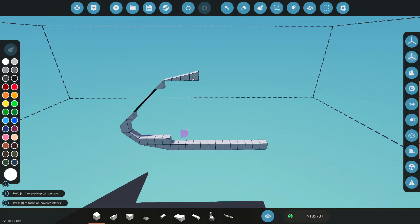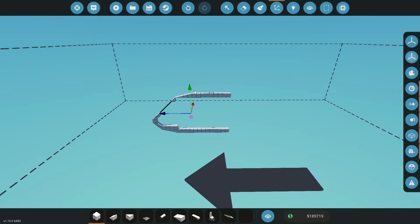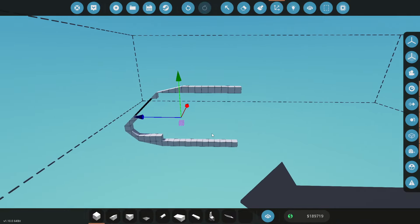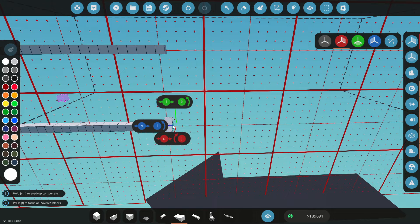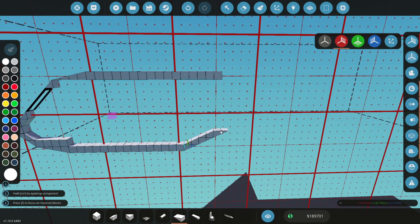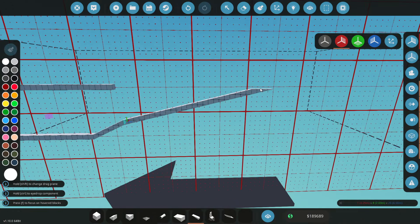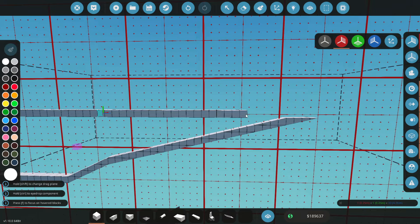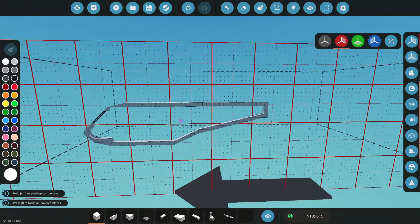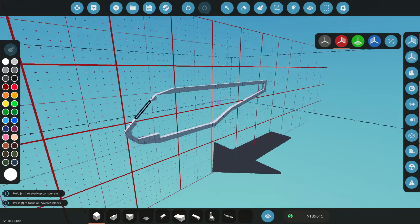Let's go ahead and extend this guy this way, and obviously this guy this way as well. We are going to need some sort of engine in there, which I believe is going to go on top of this, and we're going to need to figure out how long this should be. I don't think that looks too bad being that long. Let's go ahead and delete it back to here and have this piece go upwards about three. We're then going to extend it backwards all the way to around there. Let's delete it here and attach these guys together. I don't know whether we're going to have a round bit on the back — not sure yet, but overall this doesn't look too bad.